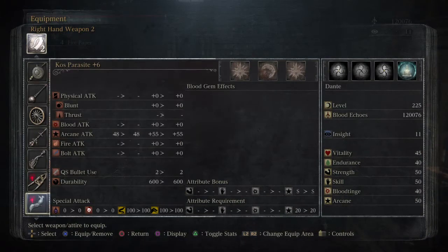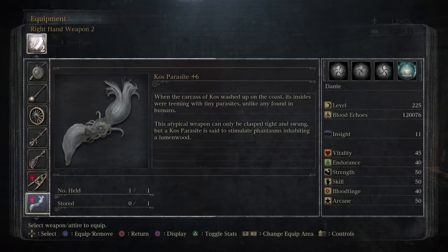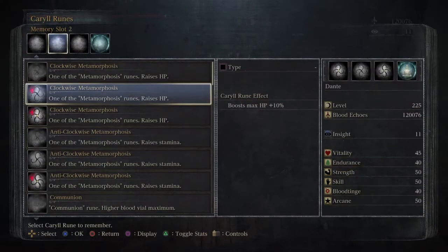It's the Kos Parasite. And this one was also a pain in the ass to get. Once you get this, just relish in the fact that you're done with that fight. The description and the name of the weapon kind of allude to what fight I'm talking about — everybody who's going to watch this probably already knows. So the bottom is the part that is important: 'This atypical weapon can only be clasped tight and swung. But a Kos Parasite is said to stimulate phantasms inhabiting a Lumenwood.'